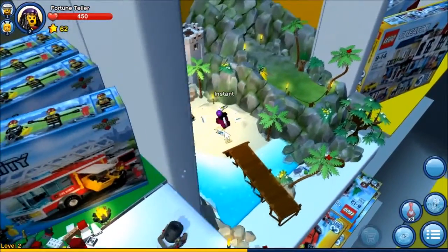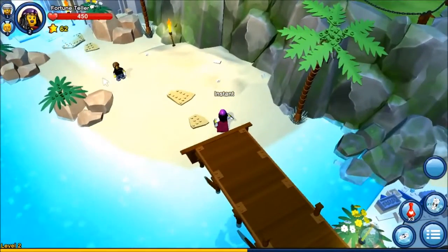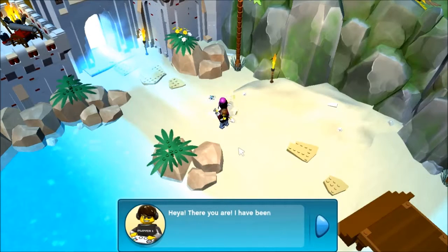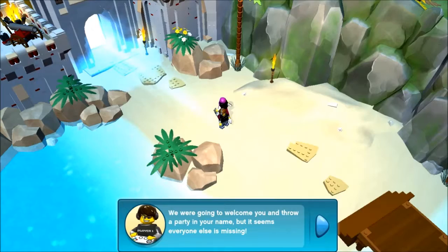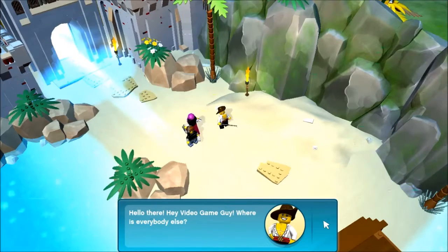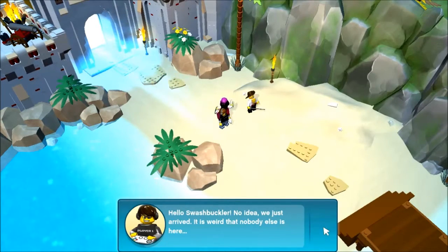Who are you? Are you going to attack me? Oh no, you're the guy who's been helping me. Neat. We're just going to go through this quick conversation. 'We minifigures meet every day to celebrate our friendship.' Aww. 'We were going to welcome you and throw a party in your name but it seems everybody else is missing.' Oh, the humanity. 'Hello swashbuckler.' 'No idea, we just arrived. It's weird that nobody else is here.' Can we move on with our lives?